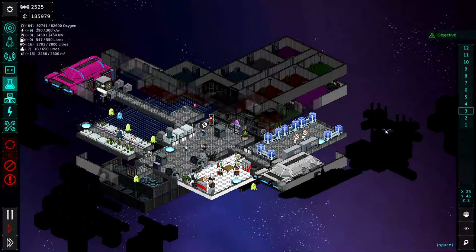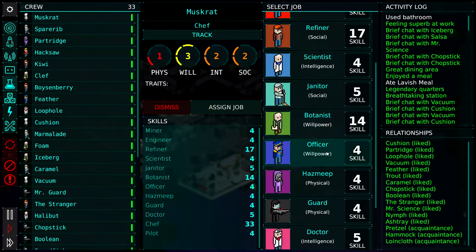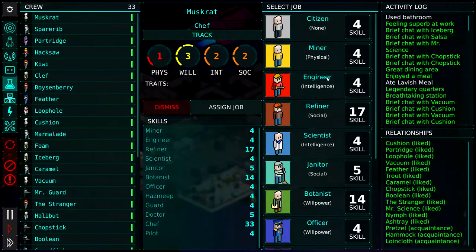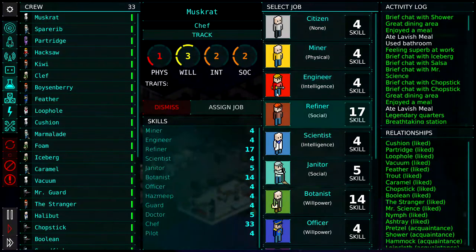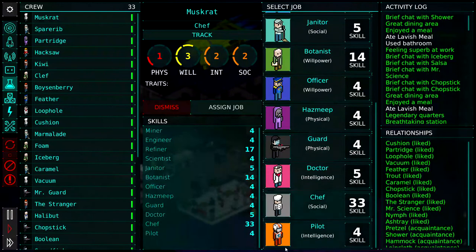Another thing I liked about the game was the job differentiation. As you can see on screen, there are quite a few jobs you can choose for your meeples, ranging from pilot all the way to citizen. It can be frustrating at the beginning when you have a small number of meeples and have to switch them around, but as your station progresses and more meeples join, I really did appreciate the time and effort that went into creating each job and the little outfit each meeple wears — the engineer, scientist, janitor, officer, hazmeep. The pilot even reminds me a little of Star Wars. Whoever did that — thank you so much, I appreciate your artistic skills.